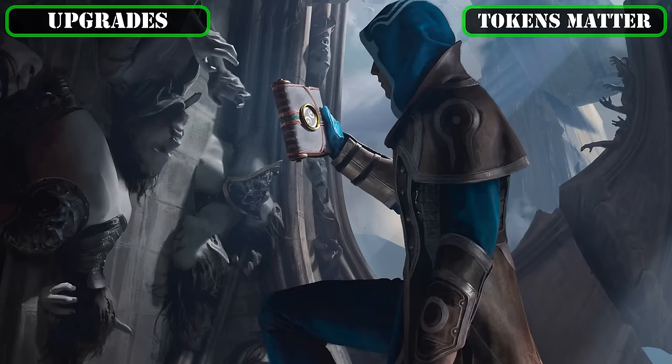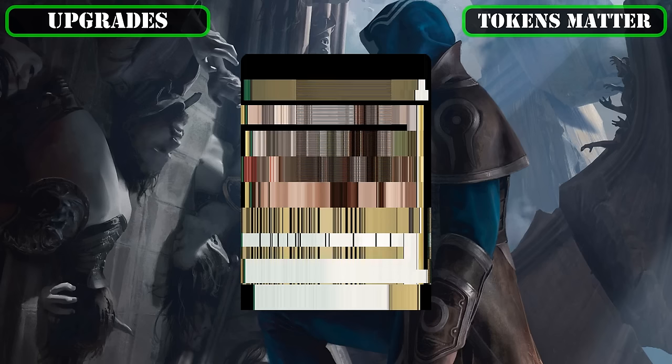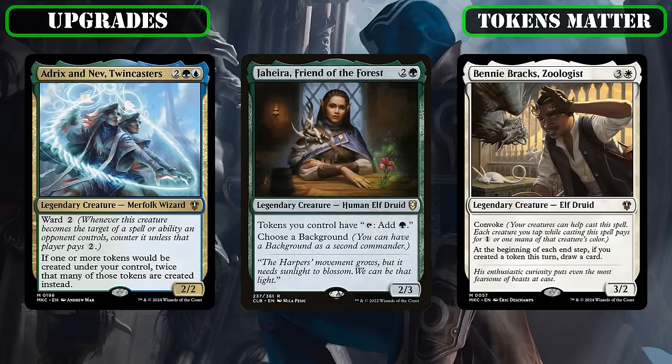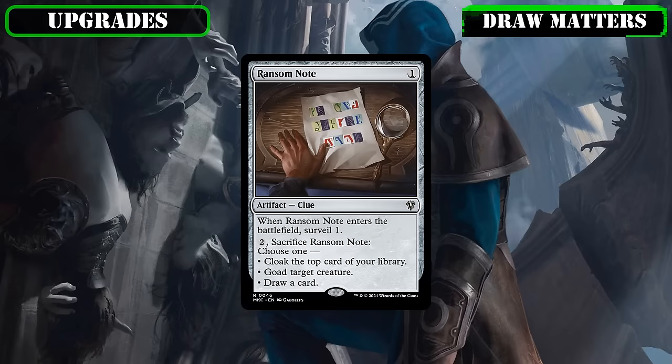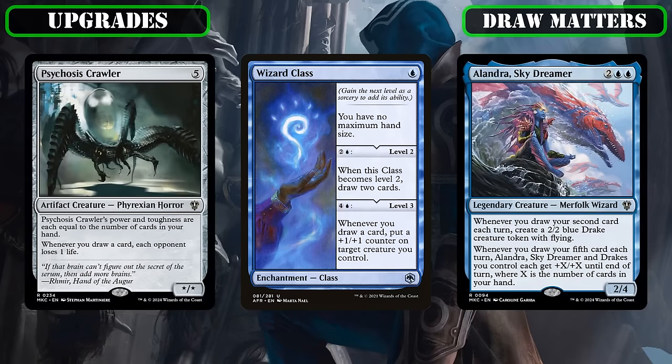As the last pair of new entries we'll be adding to the build, we'll be replacing the far too symmetrical card draw source Selvala, Explorer Returned, with the tokens matter payoff Jaheira, Friend of the Forest, who slots in perfectly alongside our other token-centric payoffs by turning all of said tokens into green mana rocks — including our non-clue tokens — to give us access to all the mana we'll ever need as soon as she comes down. We'll also be scrapping the two unfocused Egg and Ransom Note in order to make space for Wizard Class, which provides our already impressive draw-focused arsenal with yet another way to weaponize our draws, this time by growing Morska at double the rate as we draw our cards once it hits level 3.